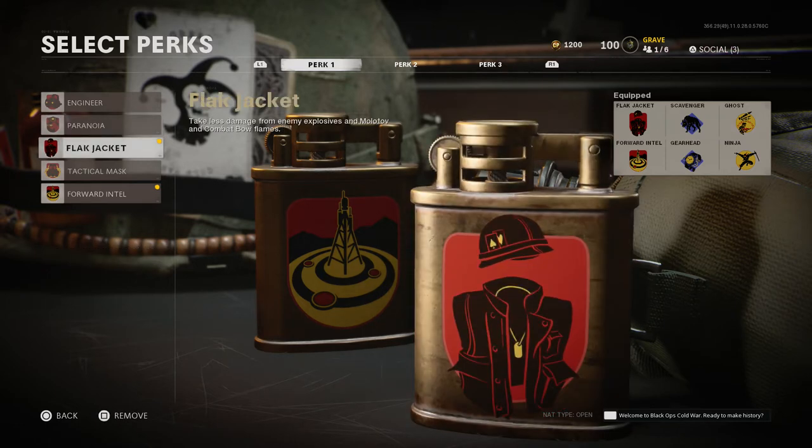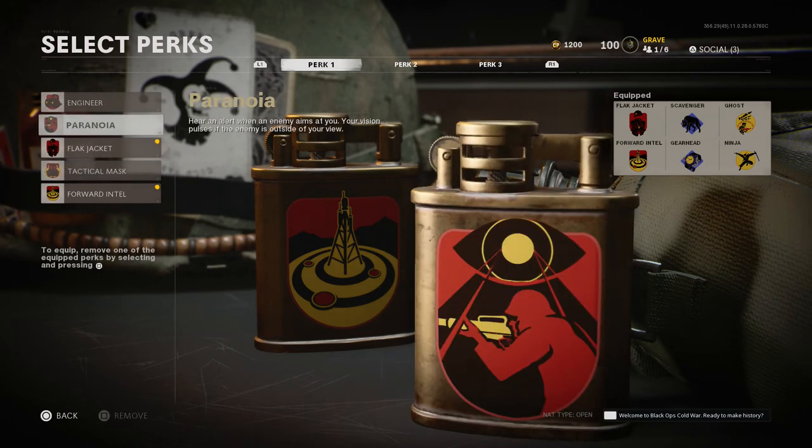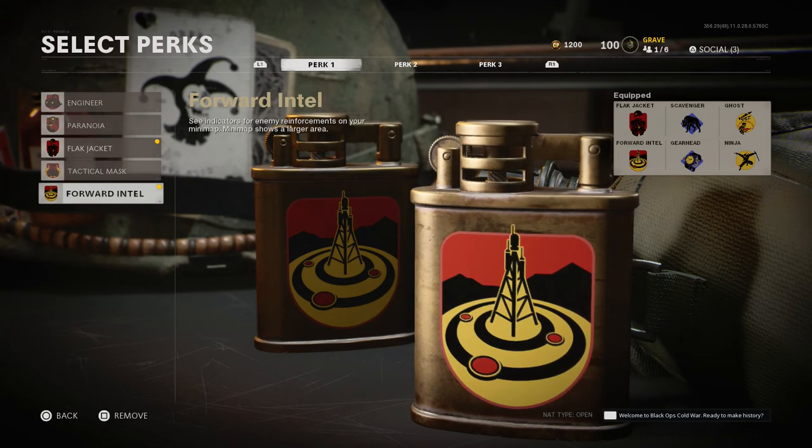Flak Jacket protects against less damage from explosives and Molotovs. Note that it does not help with proximity mines on the ground — if you run over one, you're still going to get blown up, which is a bit goofy considering it's similar to a Bouncing Betty or Claymore. Tac Mask maximizes resistance to flashbangs and stun grenades and makes you immune to gas, which is helpful since gas grenades and gas mines can be annoying in objective modes. Flak Jacket and Tac Mask are usually the go-to in this perk slot.